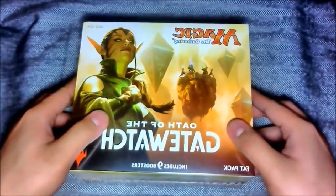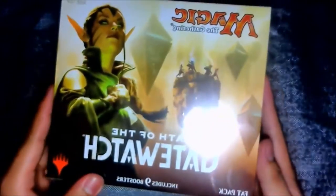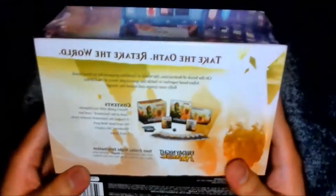So let's start opening the box. The box is called Oath of Gatewatch, it includes nine boosters and it's a fat pack. Let's see what's in the back — 'Take the Oath, Retake the World.' On the brink of destruction, the world of Zendikar prepares for its final stand.